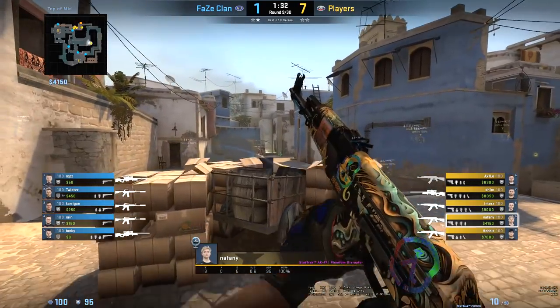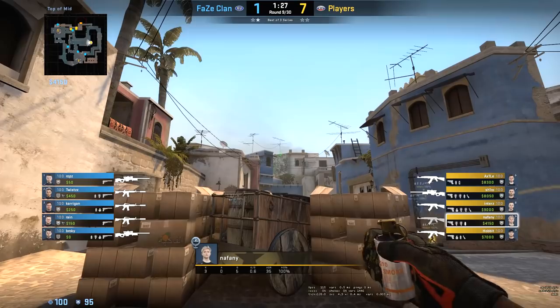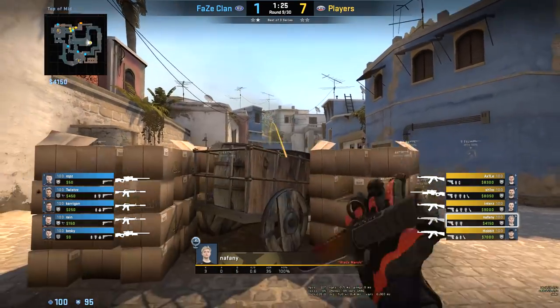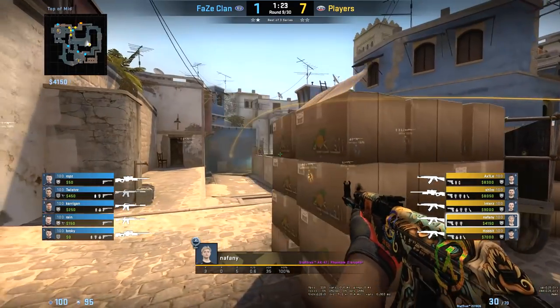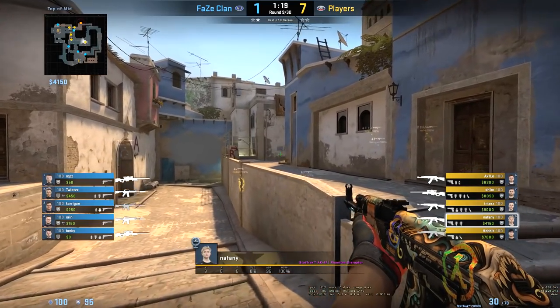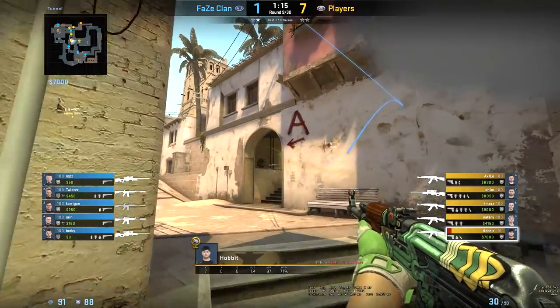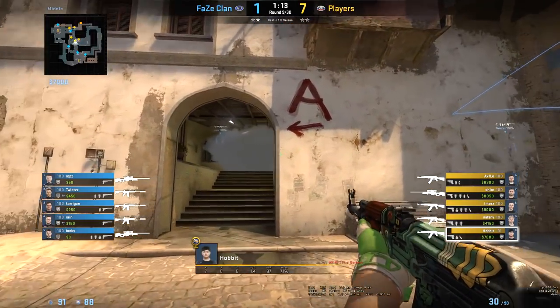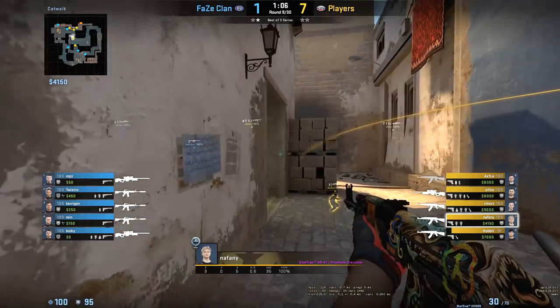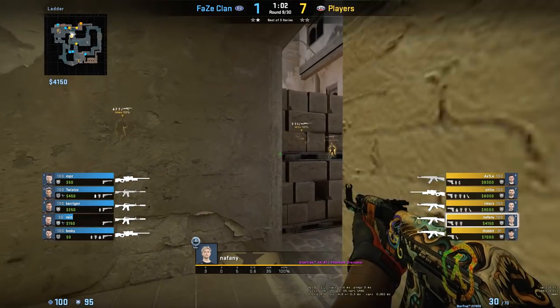Naphany then starts spamming the con smoke in case anyone tried pushing up or playing inside the smoke. After this, he waits for the bottom con smoke to fade out before re-smoking window. He then starts walking up catwalk with the help of Hobbit's top connector smoke and grenade for B short. While this is happening, Hobbit is on the other side getting connector control. With connector and catwalk control secured, Gambit pushes on with a B split.